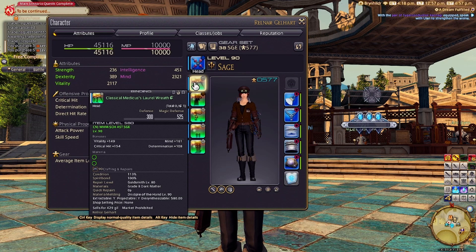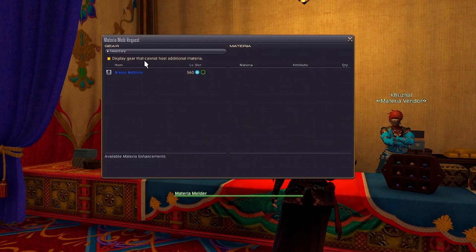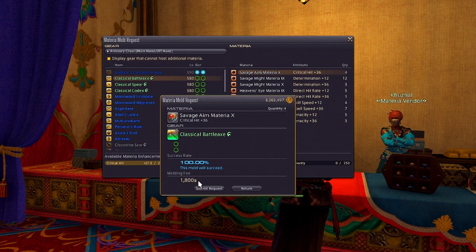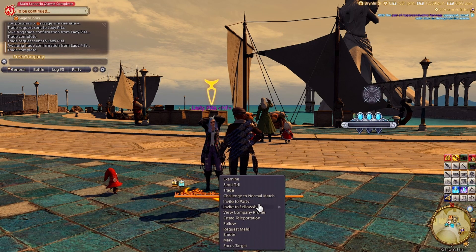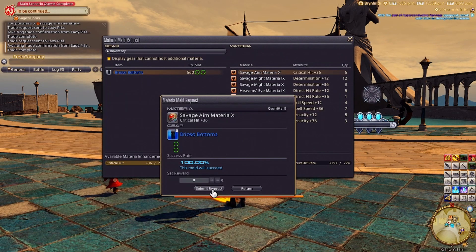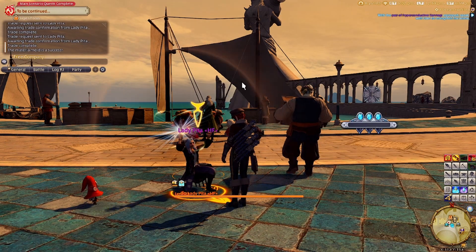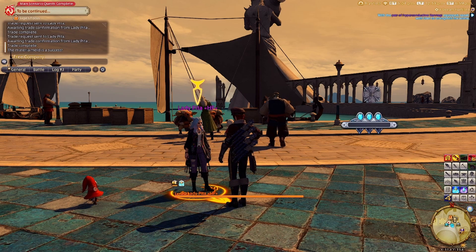If you aren't a crafter, then you have two options: one, go to a Materia melder NPC and get Materia into the slots in your gear for a fee, or two, have another player with the appropriate level crafter meld it in for you. The player aspect of Materia melding is really important if you're trying to get your gear to the next level, as well as a process called Overmelding — also referred to as Advanced Melding by the game.